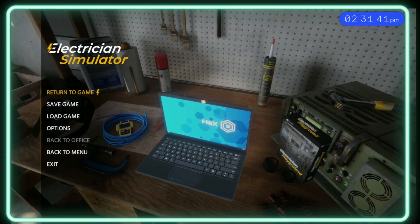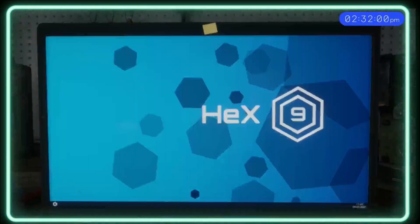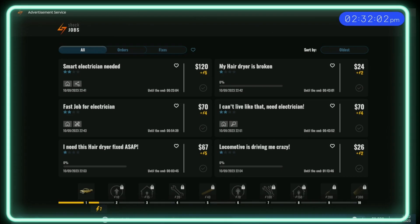Hey guys, welcome back to the Tech Gaming Lane channel. In today's episode of Electrician Simulator, we'll be returning to the office and doing some side mission jobs. Some of them may look the same — like the hairdryer, for example — there are two hairdryers that may look similar but they have got distinct faults, so that's what we'll do today.